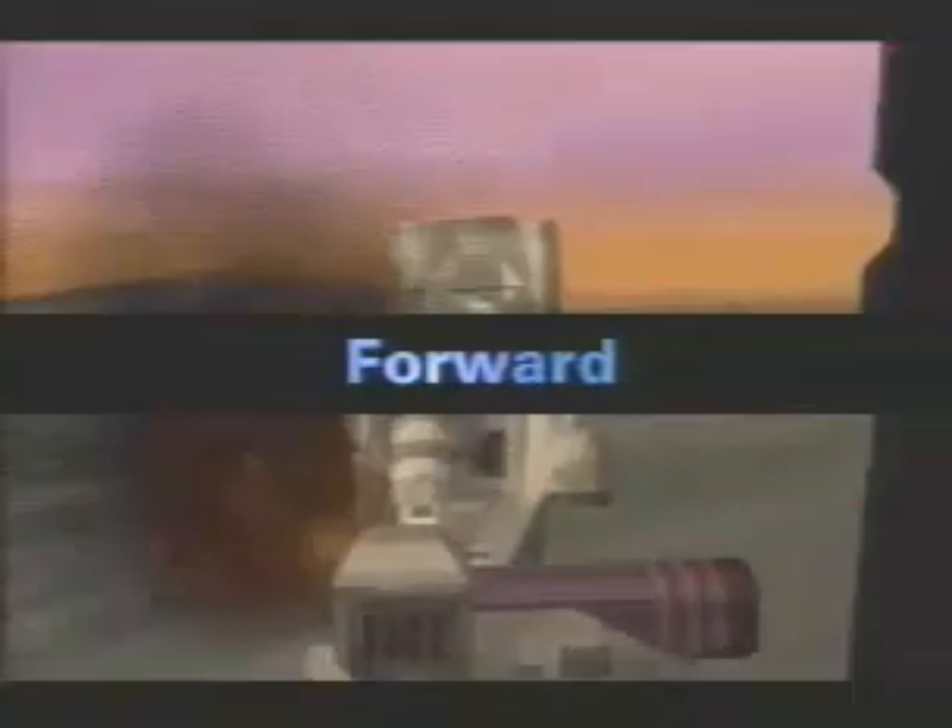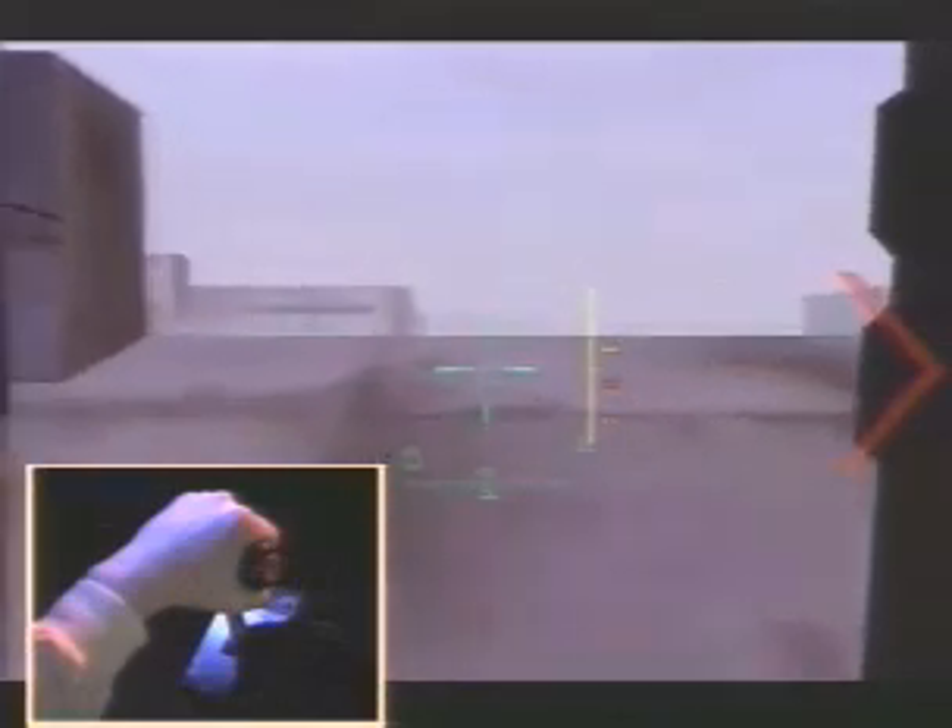As you sit in the cockpit, to your left, you will find the throttle. Forward: pushing the throttle forward makes your mech go forward. The farther you push the throttle, the faster your mech will run.